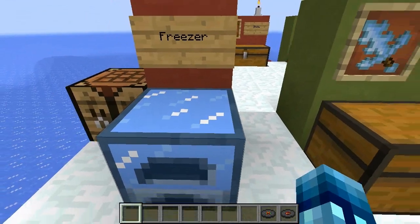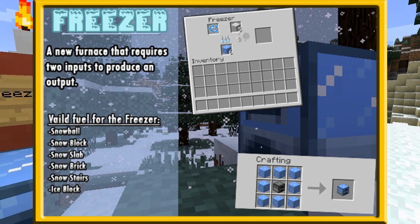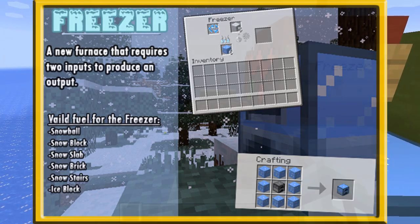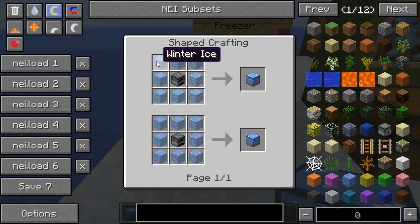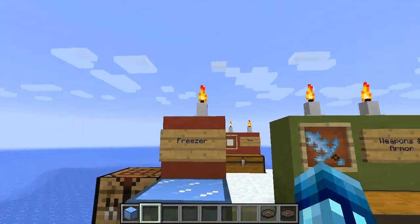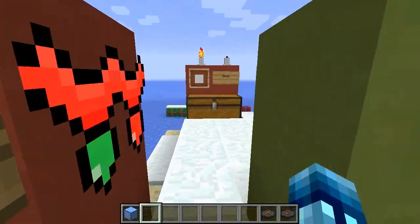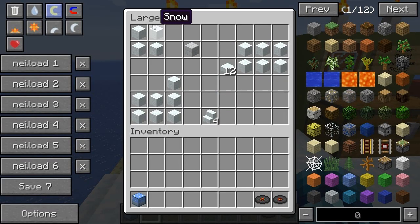Let's start here with the freezer. This is a basically new kind of block you're definitely going to need to craft if you want to craft a lot of things in this mod. You craft it with a bunch of winter ice around a furnace and you get your freezer. The freezer is a new furnace that requires two inputs to produce one output. Valid fuel includes snow blocks, snowballs, snow slabs, and snow bricks.